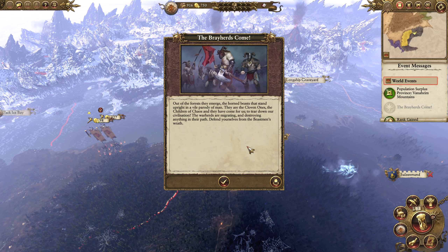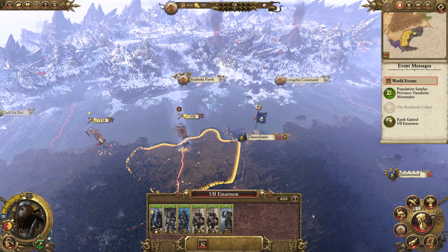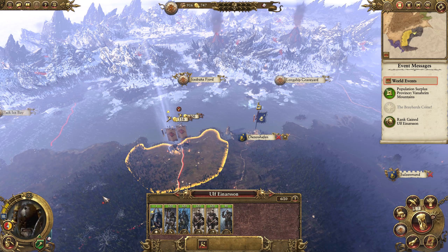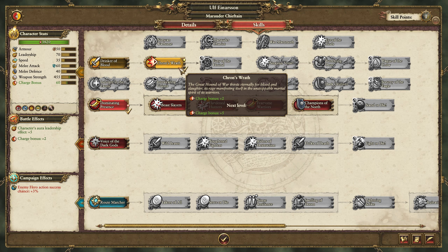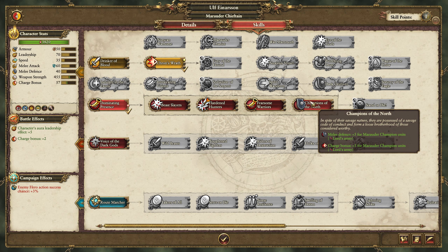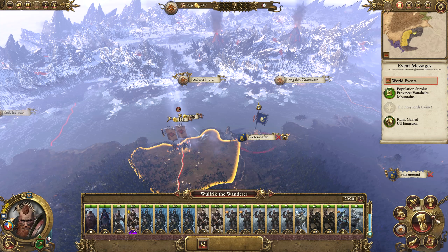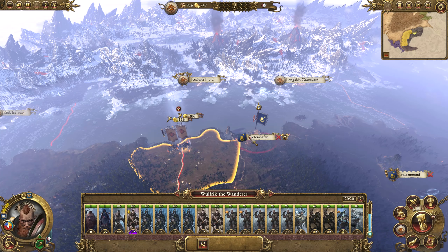What I'm likely to do is move into range of Didshirfen. We'll have Wolfric in one province and Ulf in the other to give us the maximum income from both provinces. Ulf needs to be levelled up — I think we might go for Root Marcher for the extra campaign map movement range. He already has Dominating Presence, but Root Marcher allows him to keep up with Wulfric. Our technology is finished next turn as well, so there's no point in attacking this turn.